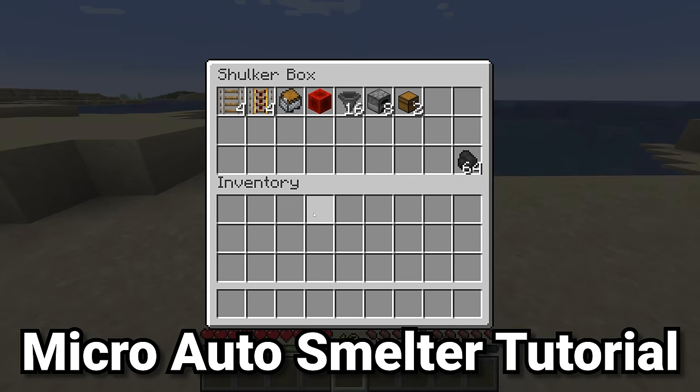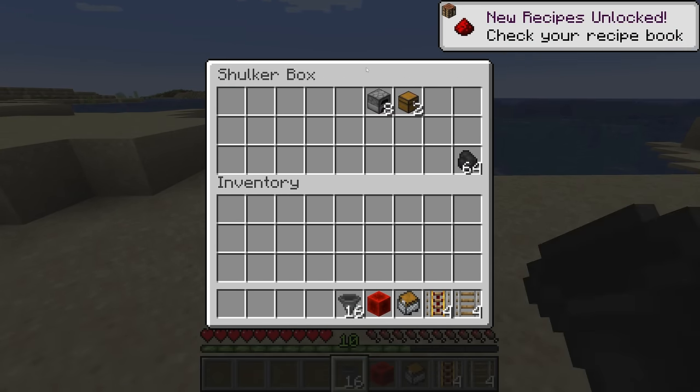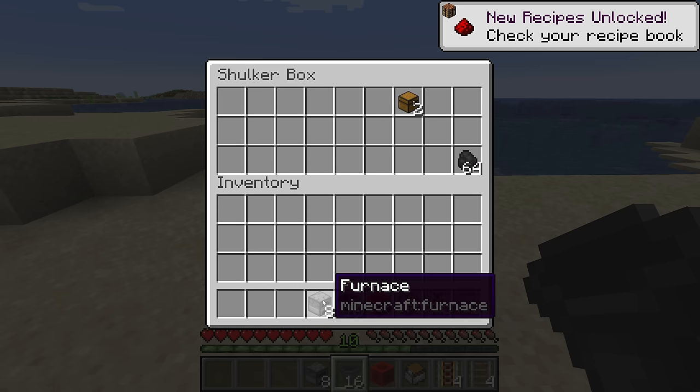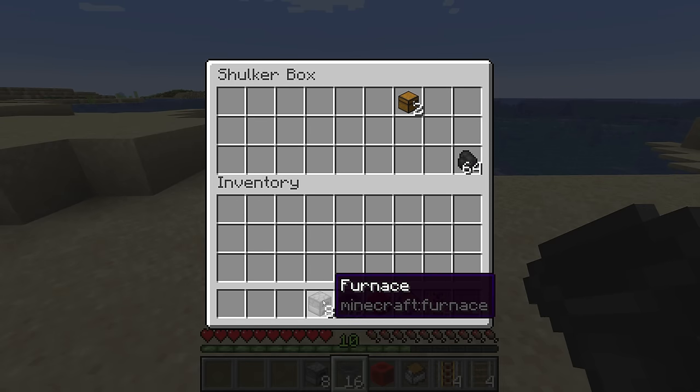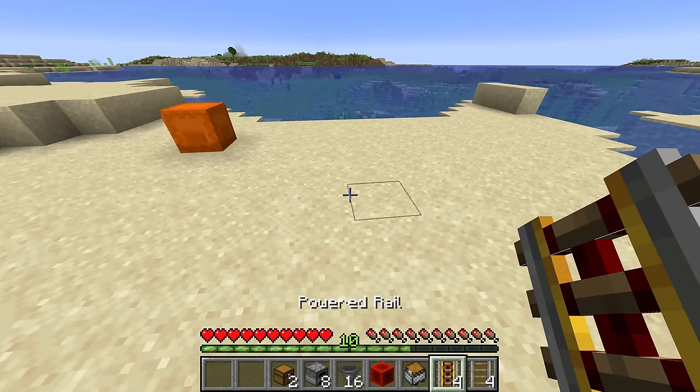The first type of auto smelter needs four rails, four powered rails, a minecart with chest, a block of redstone, 18 hoppers, four furnaces — and you can convert these furnaces into either blast furnaces or smokers if you want. Then we need two chests and of course a good amount of fuel, whatever that fuel is going to be.